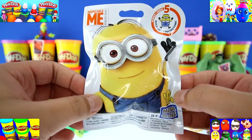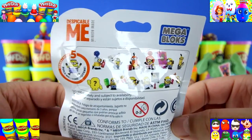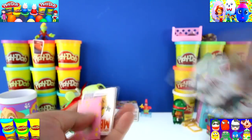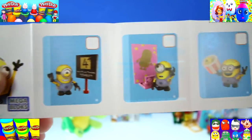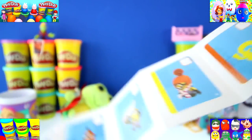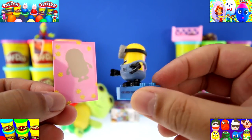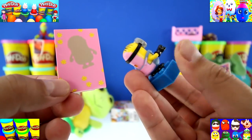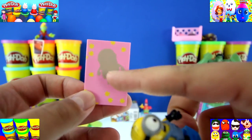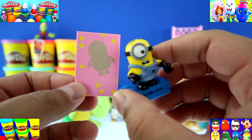We got another Mega Bloks blind bag, but this one is Despicable Me — Minion Made, Series number 5. On the back are all the characters we can make. So we got a confused-looking minion, and on the back he's all pink — I guess he was painting and then got stuck to the wall. You can't even paint a wall without getting yourself stuck to it? Silly guy.